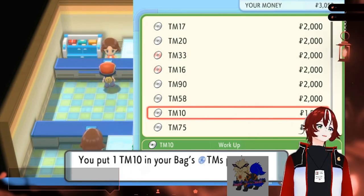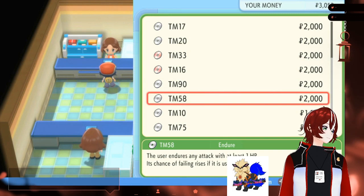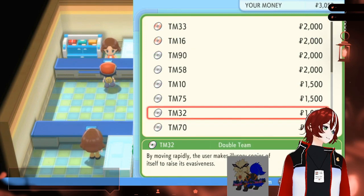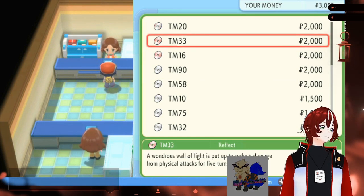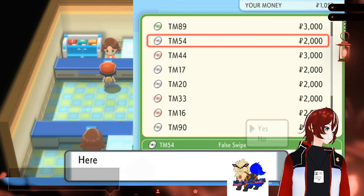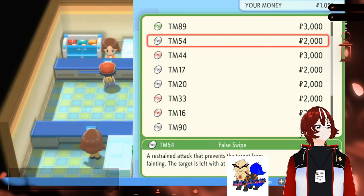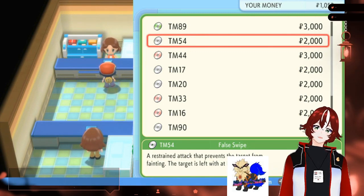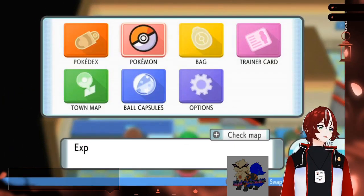There we go. Is that it? What else was there above — Endure. I feel like maybe False Swipe could be good if you get a Pokémon that won't KO any Pokémon. False Swipe can put them on one HP, can't it? That way I don't have another chance incident. Yeah, but it's a weak move. I'm basically out of money now. Don't you have more items to sell? I've already sold all the important ones. Okay, so let's start teaching my Pokémon moves.